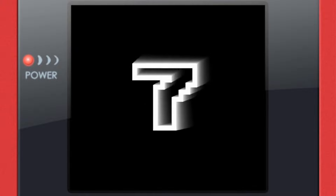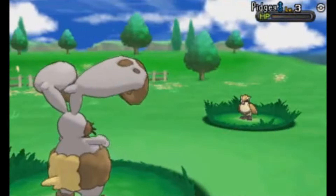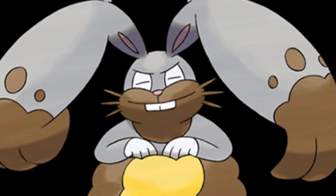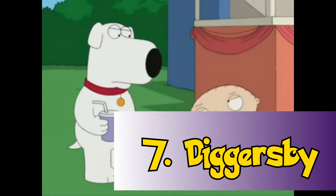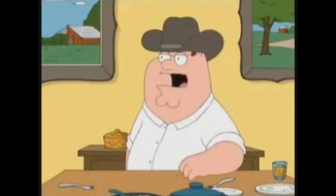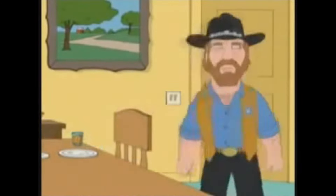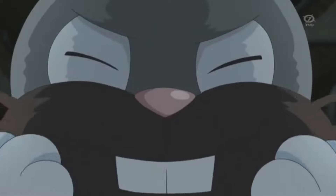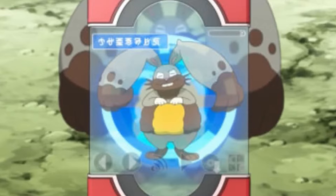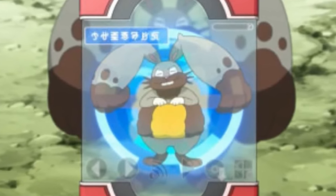Number 7: Diggersby is a fat rabbit with fists on its ears. That is a stupid design. It's not an evolutionary detriment — I can think of many instances where hands on ears could be useful — it's just dumb. Remember that Family Guy episode where Stewie has a pig with fists instead of front feet as a joke? Or where Chuck Norris has a third fist in his beard? Those were jokes! Diggersby is a straight-faced Pokémon design, and it's one of the most laughable in the series. Its Pokédex entry should say: Diggersby, the Family Guy joke Pokémon. It looks fucking stupid, and that's why it's number seven.